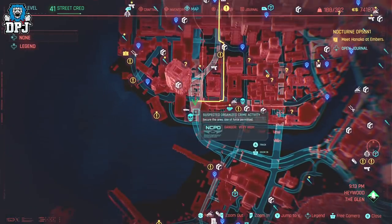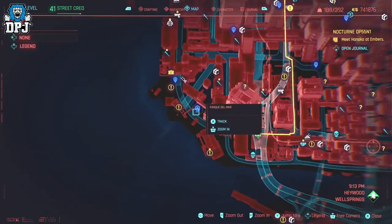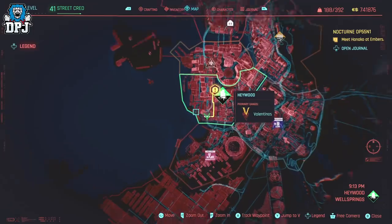The blueprint location you can see on screen now. It's obtained from a suspected organised crime mission and it drops alongside the main enemy whose name is Juice, within this side mission.